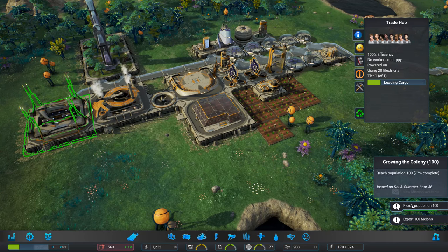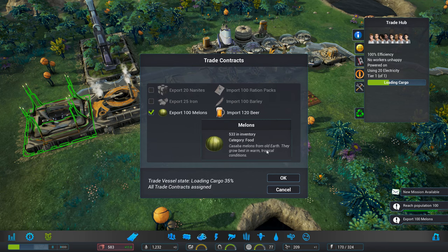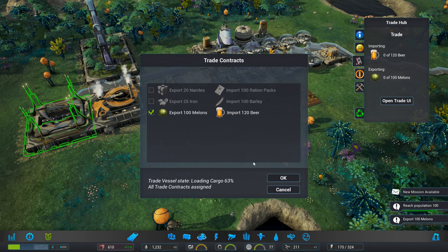So he's loading the cargo. We're almost at 100 population — we're at 77. And exporting melons. Export 100 melons. This should be loading some of the melons that we have. Importing, exporting. There we go — so they're hopefully going.